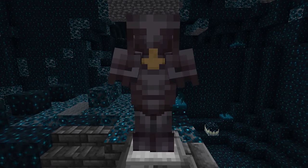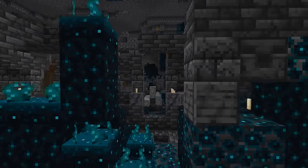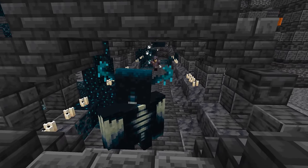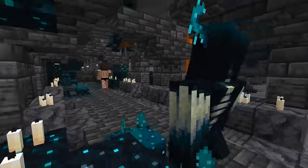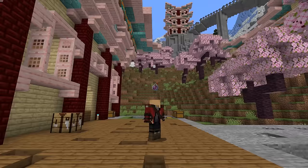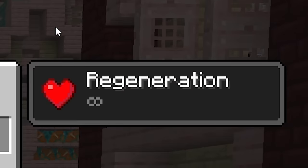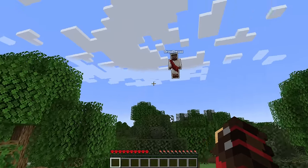In full netherite armor — which I don't think is very fair. So I'm going to become so powerful that I can fight the warden buck naked. To do it, I've discovered how to bring back the 1.14 god armor, obtain permanent potion effects, and give myself unlimited hearts. All in survival Minecraft without cheats, mods, or divine intervention.